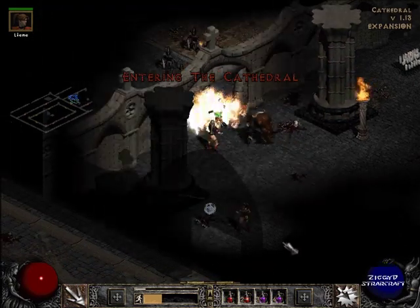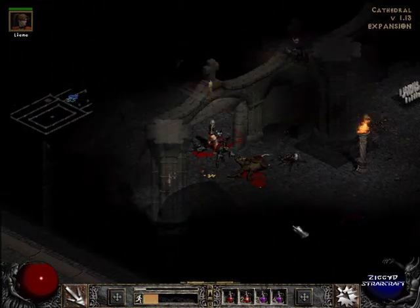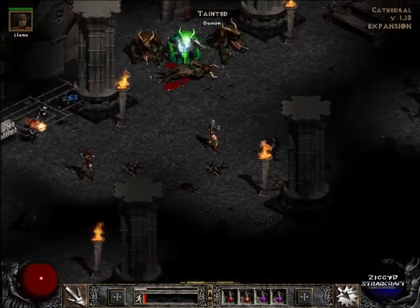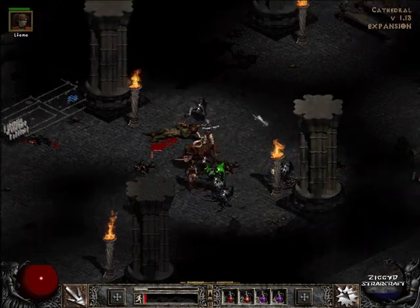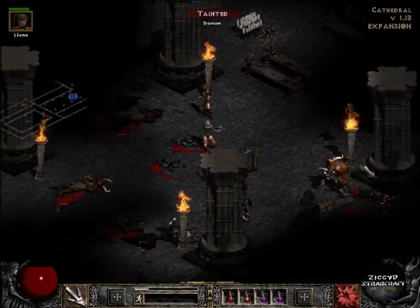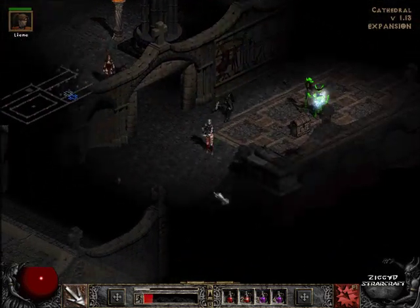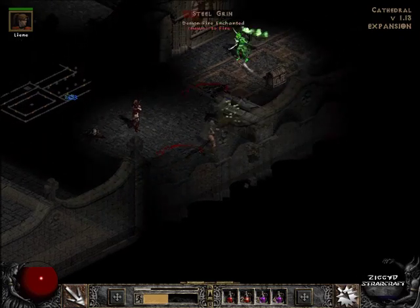Cathedral. Woah, there's a lot of guys in here — how did I not see all of them? That light radius. Let's take out this guy. Now I'm pretty sure there's always a unique boss up here somewhere, and this place isn't procedurally generated — I'm pretty sure it's always the same. I need to take out these first. I can't quite remember how hard this boss is, so I'm just going to take out all these guys before I move on, just to be safe. I'm going to give myself plenty of room to run back if I need to.